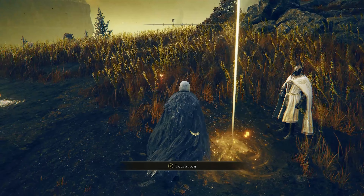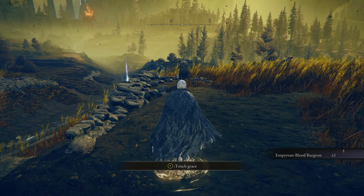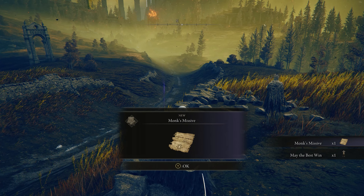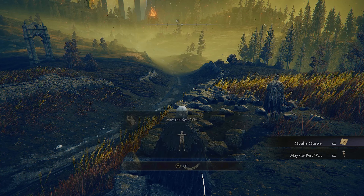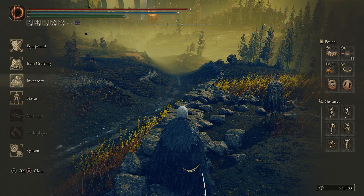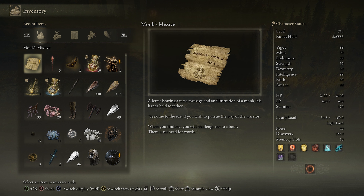To obtain the Dry Leaf Arts, you're actually going to have to fight someone for it. You can engage this as soon as you get into the second area, and you're going to need an emote for that — this emote here, which you get alongside the Monk's Missive. The emote is called 'May the Best Win.' If you read the missive, it explains that you'll encounter a monk and the only thing he'll respond to is this emote.